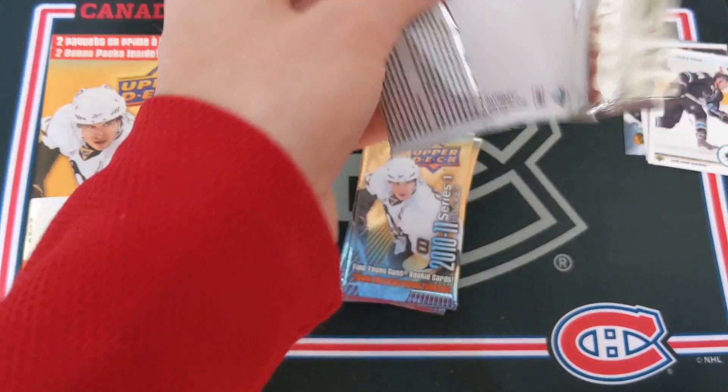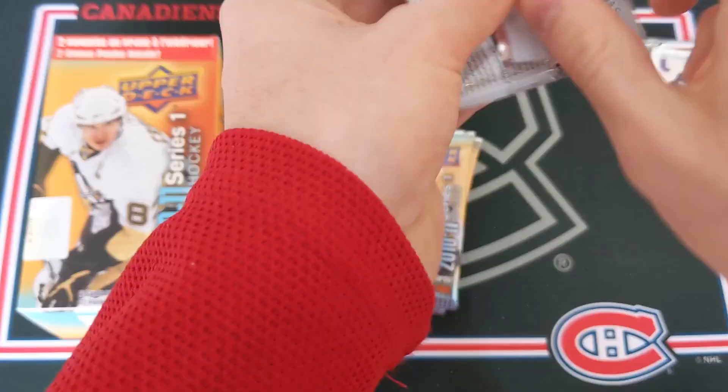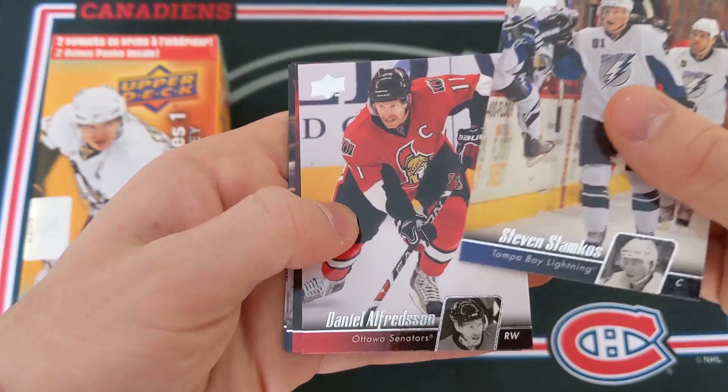Next up — seems like another base pack: Steven Stamkos, Daniel Alfredsson, Curtis Glencross, Antoine Vermette, and Joel Ward. Sorry about hitting the camera stand there.